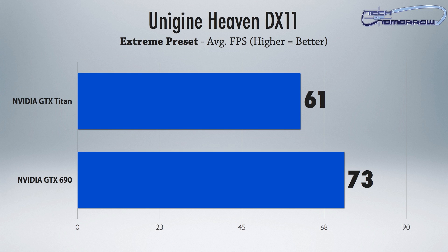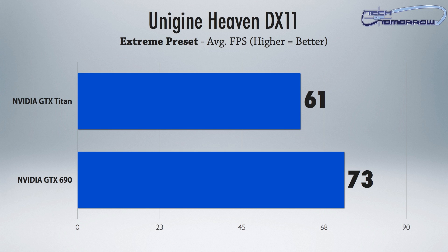Next up, Unigine Heaven. You guys all know and love it — it tests out and showcases the features of DirectX 11. We've run it on its extreme features. You can see the 690 is clearly winning by about 12 frames per second in this as well.